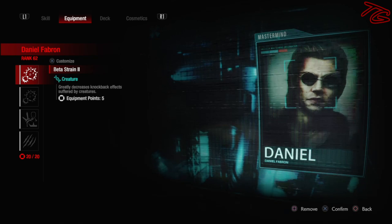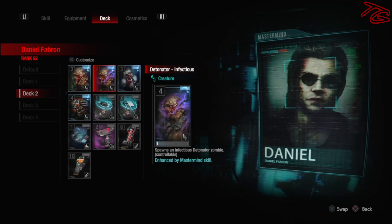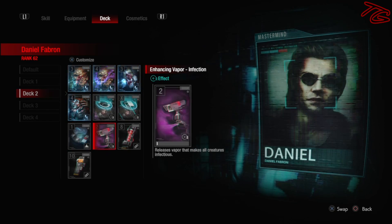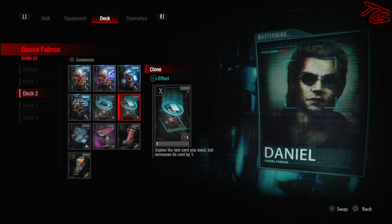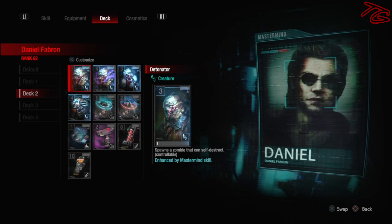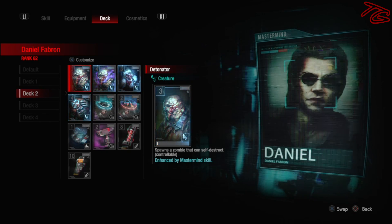Now let's look at his deck. I'm using both the Detonator and Infectious Detonator, the Dealer, and the Jester. I'm also using both Quick Draw and Clone because I want these cards as often as possible — they are key to making this deck work. I'm also using a Tracker Mind for a little more damage and Infectious Vapor. For mods I'm using Efficiency Mod Creatures and Viral Mod Berserker, meaning all my creatures come out nice and fast and cheap. This build has no problem with economy.